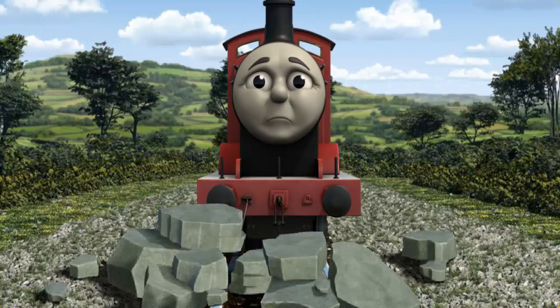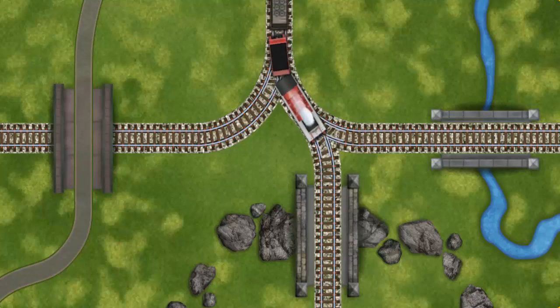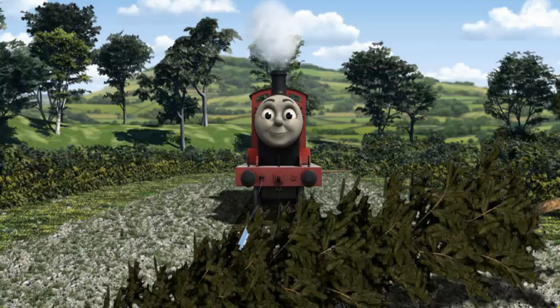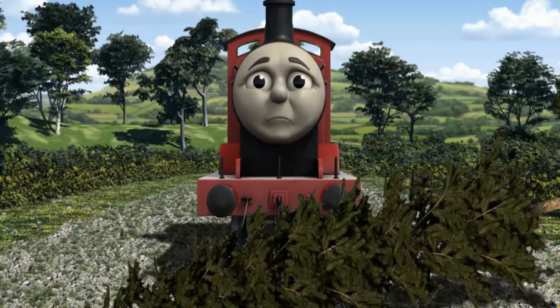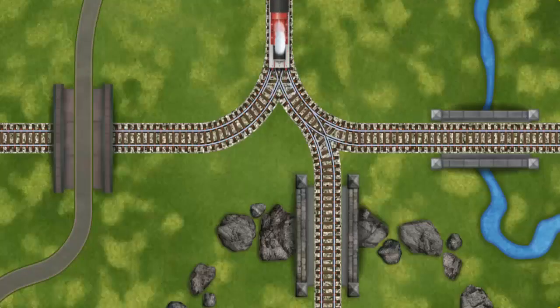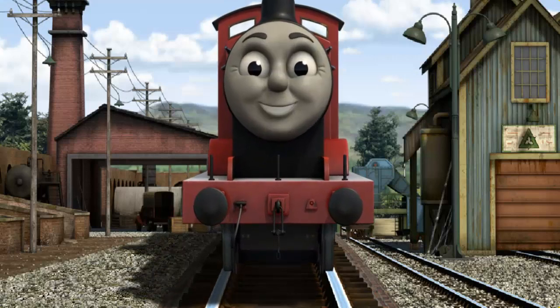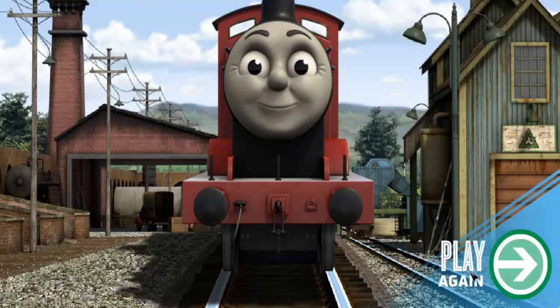He needed to go a different way. Find the track that goes under the bridge. James was on the wrong track. He needed to go a different way. Find the track that goes under the bridge. Full steam ahead! James puffed proudly into Whiff's waste dump. With your help, he was a really useful engine. Play again.